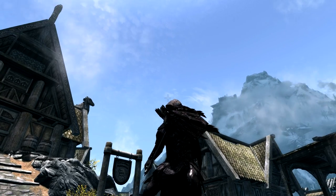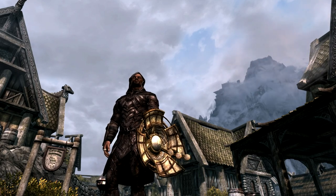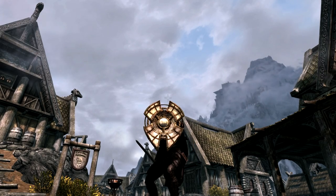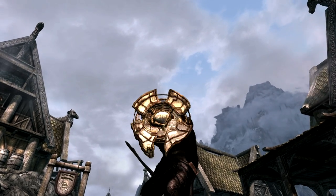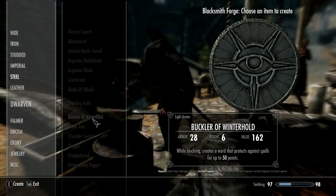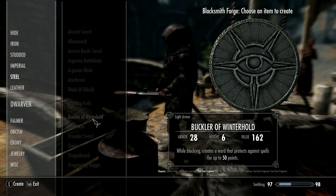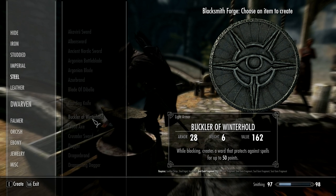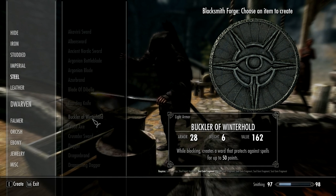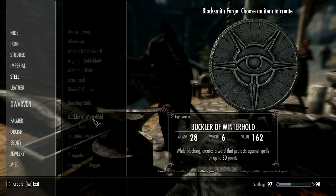But this mod actually does even more. If you have got the Spellbreaker shield from the quest and you love the effect but hate the way it looks, this mod has got something for you. It lets you make a Buckler of Winterhold, which is basically a very small black shield that has the same Ward effect. There's also a light version and a heavy version. They do require Soul Gem fragments — one of each type — so it's fairly hard to get all the ingredients, but it's worth it.